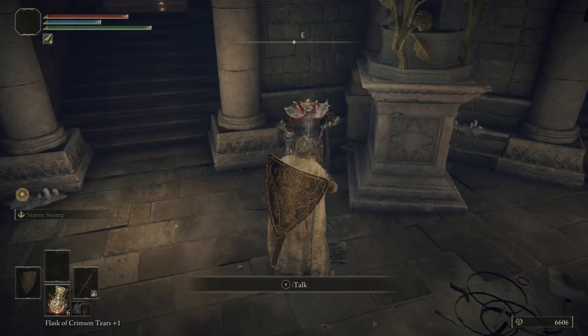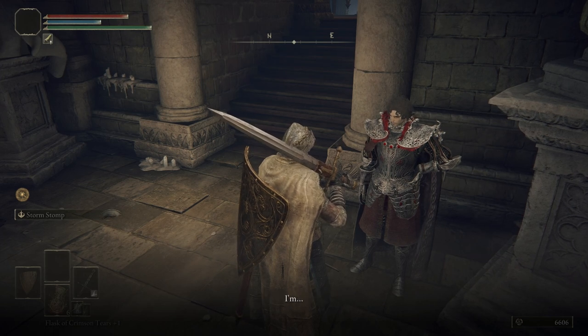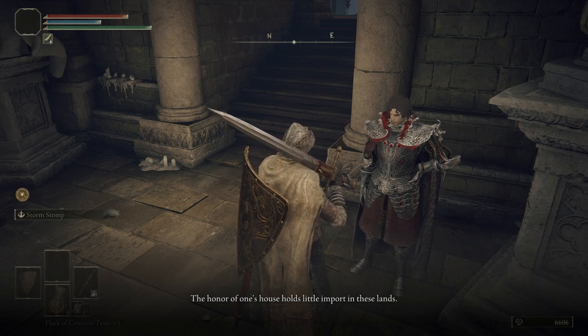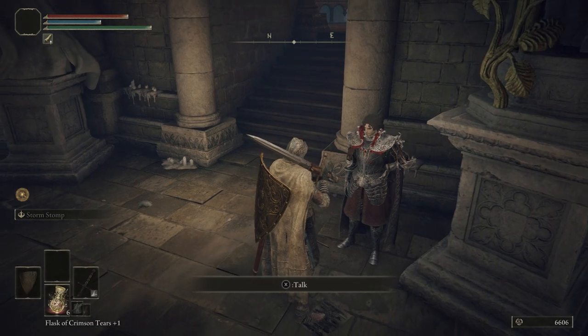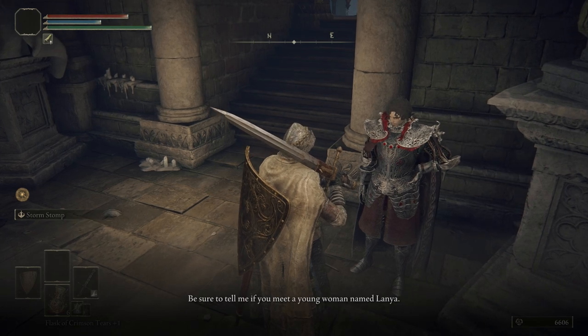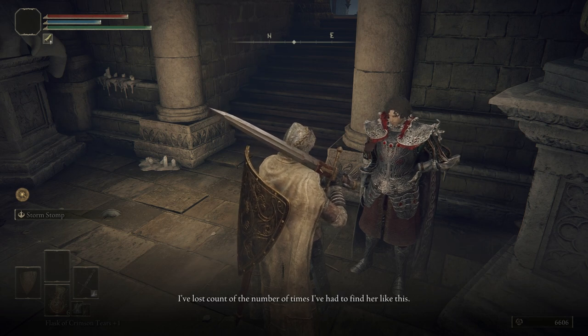Let's talk to Diallos. He says: 'Ah, hello. You must be new here. I'm well, just call me Diallos — the honor of one's house holds little import in these lands. By the way, have you met a young woman named Lanya on your travels? She's my servant but fickle as the wind — take your eyes off her for but a moment and she's good as gone. If you find her, please be sure to tell me. She's been my companion since childhood. I've lost count of the number of times I've had to find her. She's such a little tomboy.'